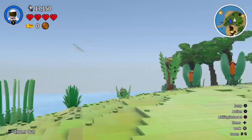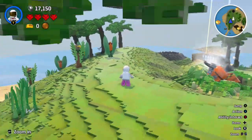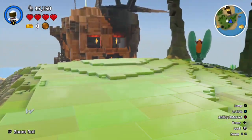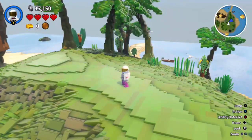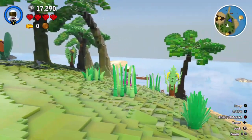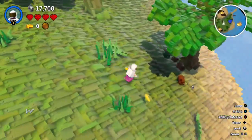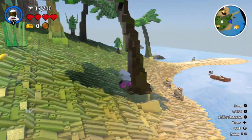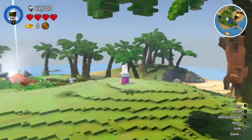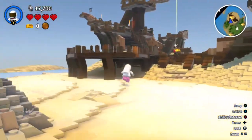How do I not be in first person? There we go. Zoom in. Burn out. Alright. I can hit these things. What happens if I smash this tree? No, that ain't happening.